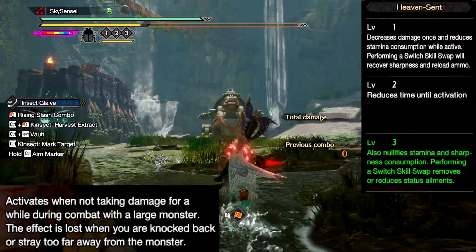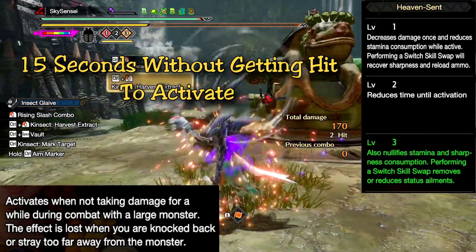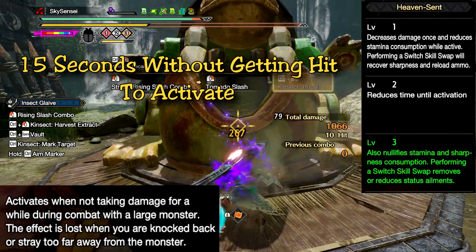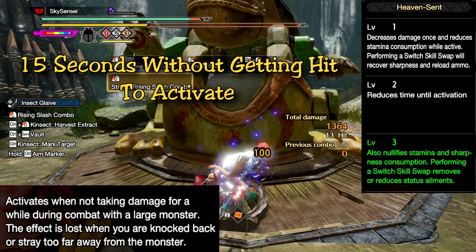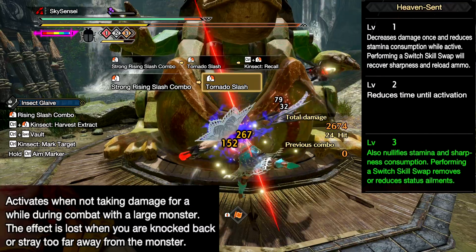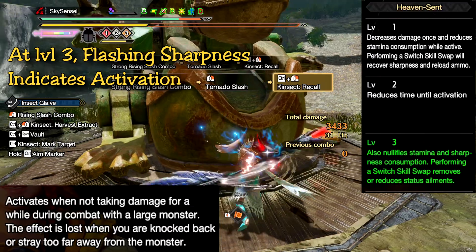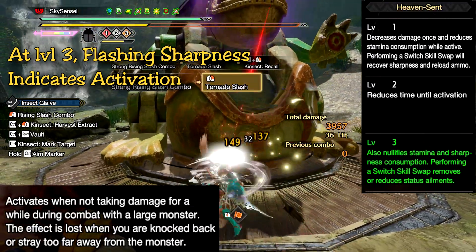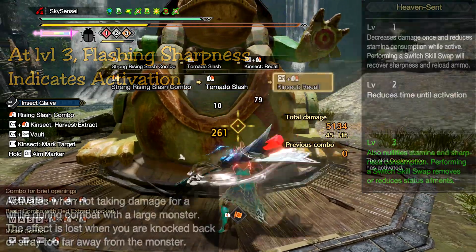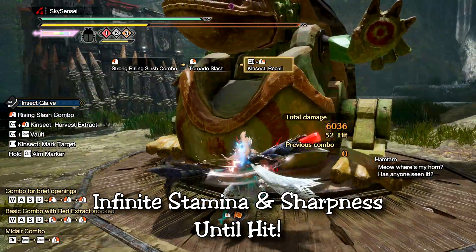Heaven Sent is a skill that rewards you for basically knowing a monster really well. If you do not take damage for 15 seconds this skill activates indefinitely until you get hit or move too far away from a monster — aka they move regions or you leave the battle area. At level 1 this skill is not really worth it for most blade weapons, but level 3 is where it's at. Level 3 grants complete nullification of stamina and sharpness consumption — that's right, both of them are nullified entirely. This means you can attack as much as you want and move as much as you want and nothing will happen.